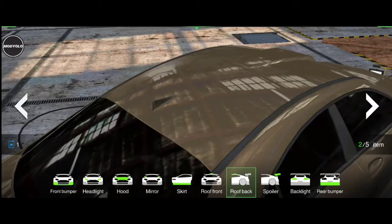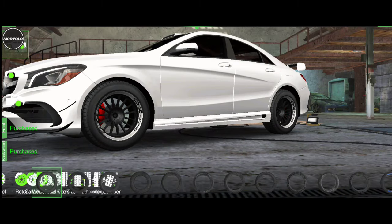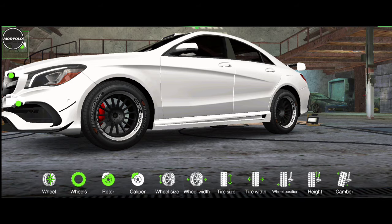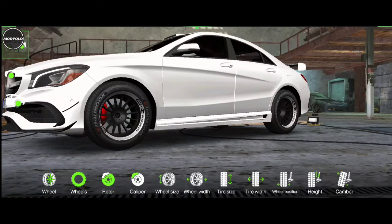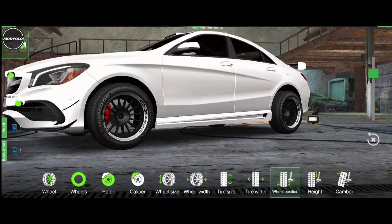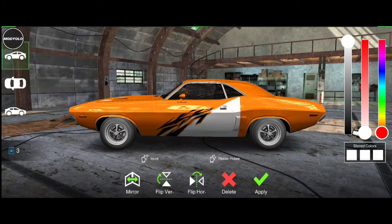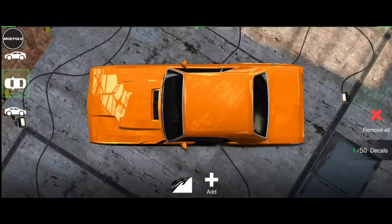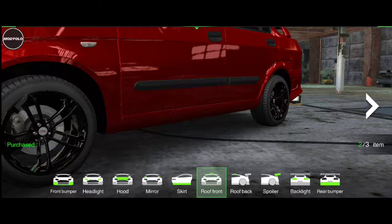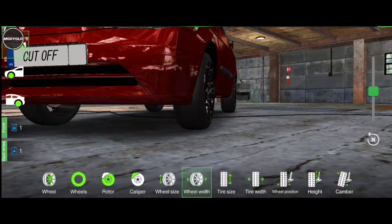I'm talking spoilers, car bumpers, hoods, mufflers and so on. You can even adjust the tires' width, length, height and make camber adjustments in this game. And that's not all — the game offers various stickers and decals to customize your car with. There's a whole lot of them to pick from, and note that if these aren't free, you'd have to win races to get rewarded with custom cards to be able to customize your car fully.